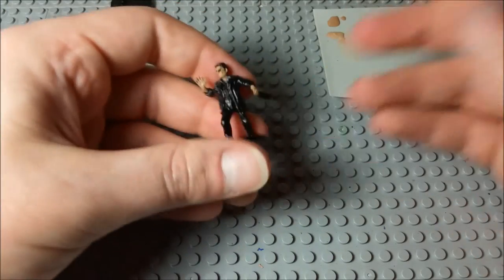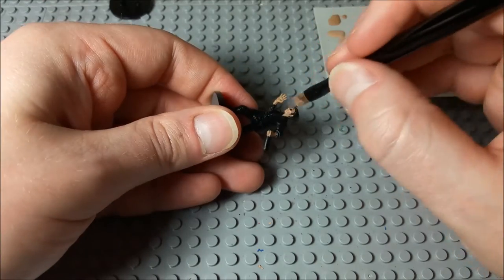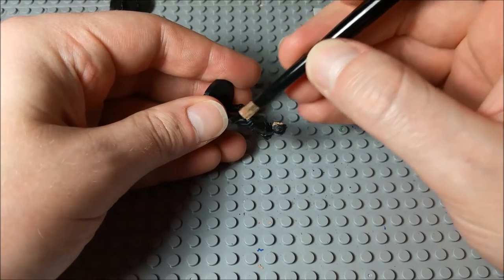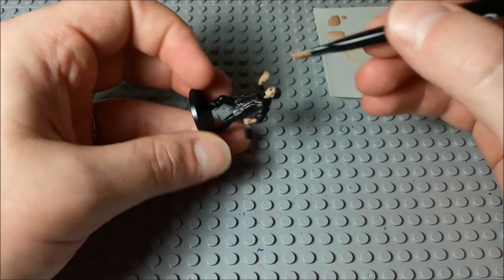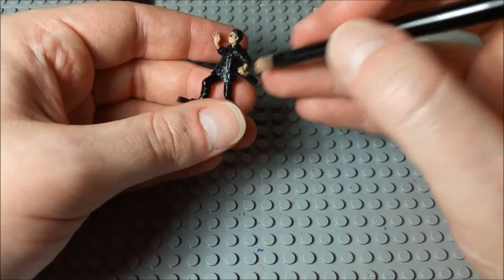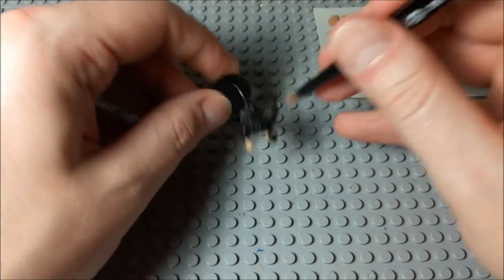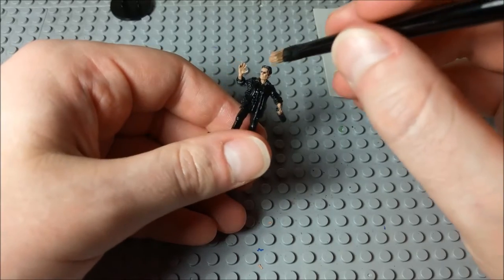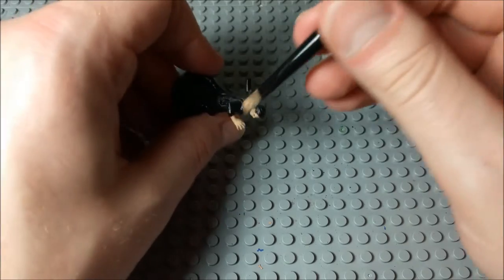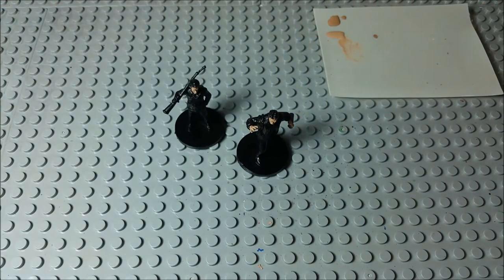Now we'll move on to Finn and do the same thing. One thing is that when you are dry brushing like this, you might get a little bit of paint on the clothes and hair, but with these miniatures I'm not that worried about it because I'm actually gonna go over pretty much all of the base coat. So any paint you get on the bottle, the hair, the jacket or anything like that — don't worry about it because we're gonna go over those with another color.